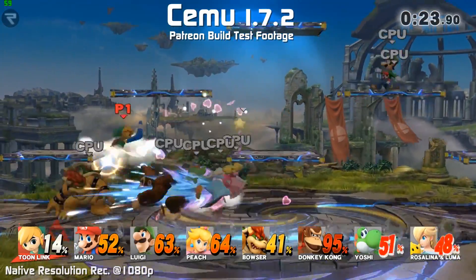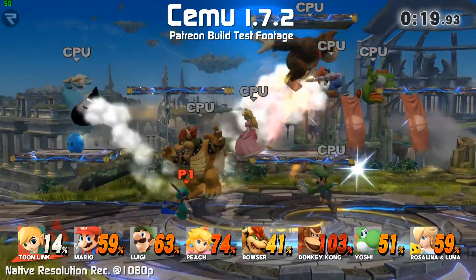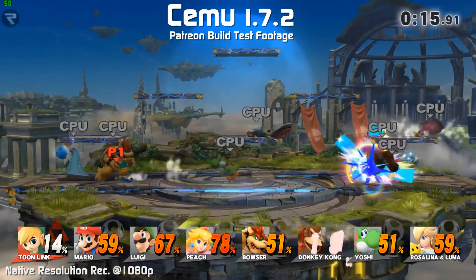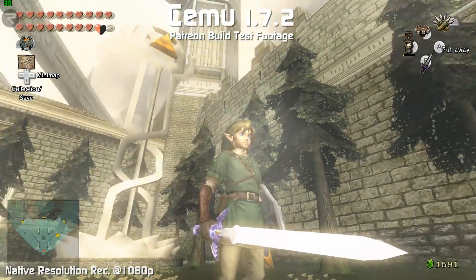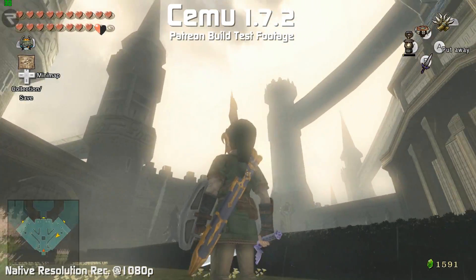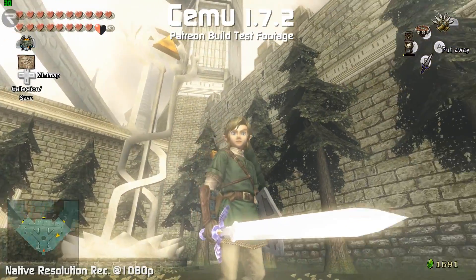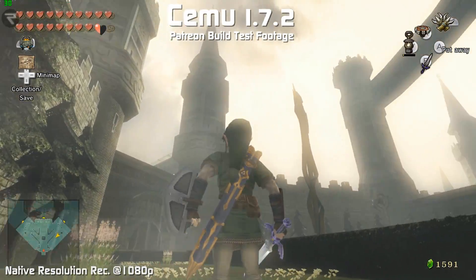What you're really interested in are optimizations and increased compatibility. There have been various graphical improvements and bug fixes from build 1.7.1 into build 1.7.2. Here's what I've discovered so far in my testing. Flickering in many games like Bayonetta and Twilight Princess have been addressed by Team CEMU. However, despite some of the early reports, even with a full transferable shader cache and high GPU buffer cache accuracy, flickering is still present, as you can see here.